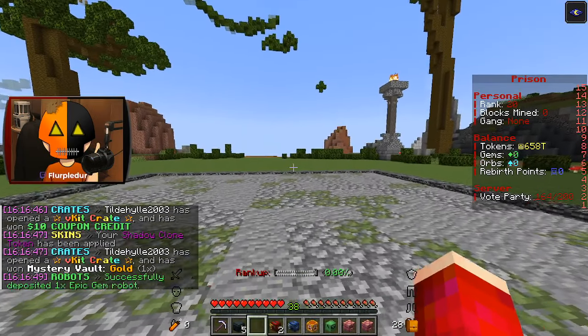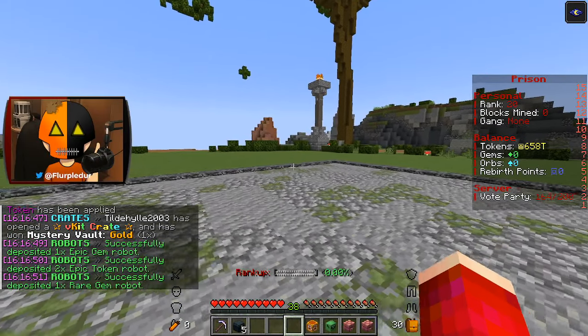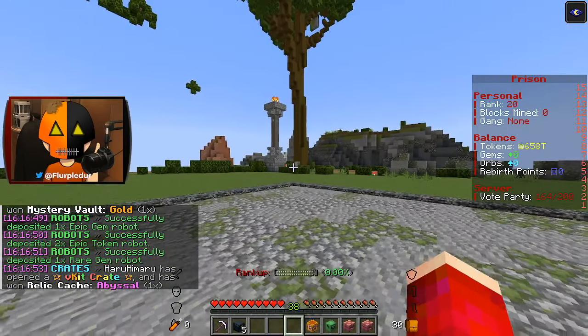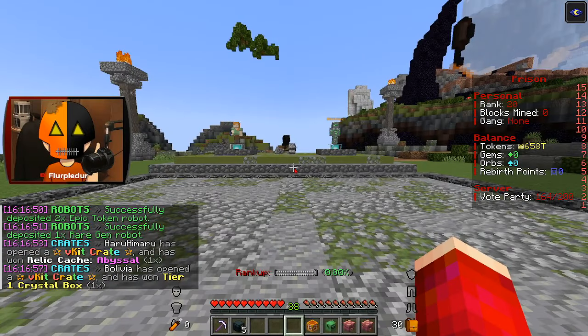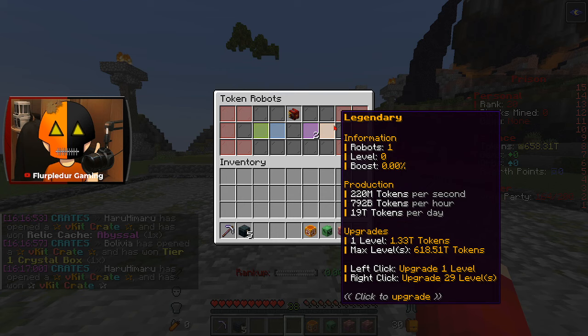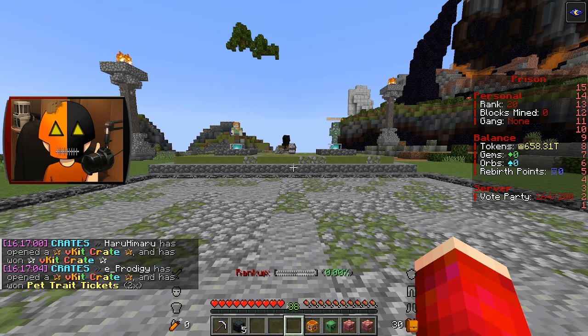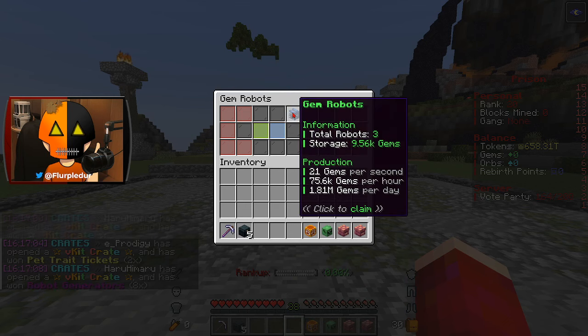I forgot to mention — I went ahead and used all of my robots that I've gotten from kits and claiming stuff. I have 600 trillion — I'm rich! But they haven't been here long. I got one legendary, two epic, and one common for a token. And for gems, I got some gems.